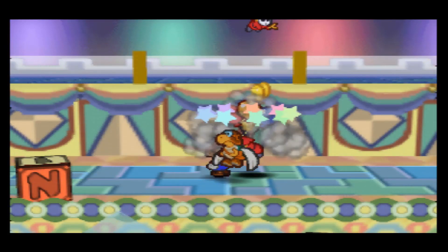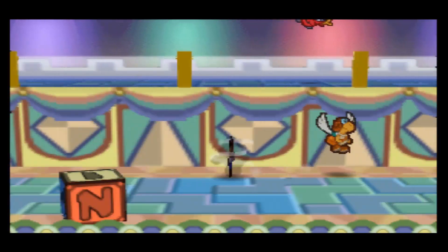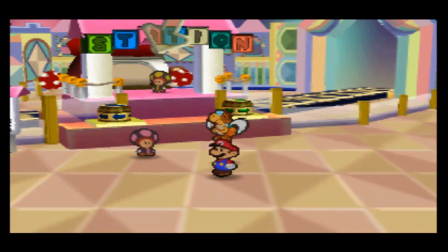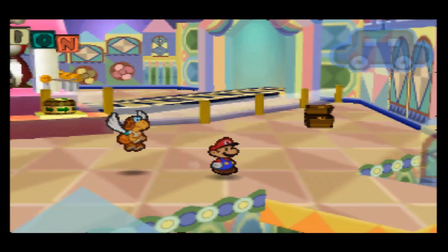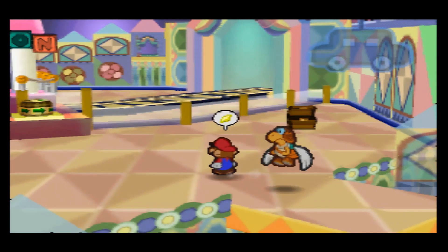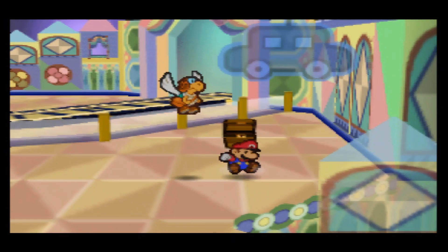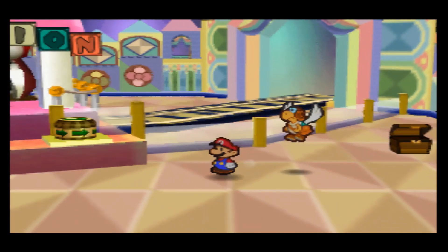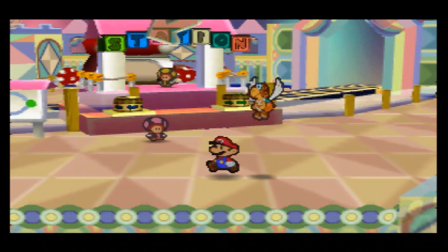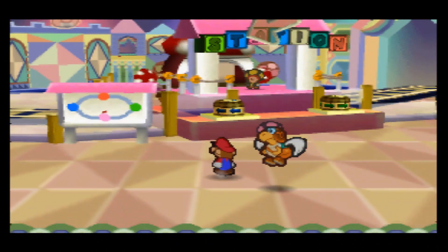The level up will also increase the number of coins you win — a little fortune there! Now let me show you the hidden star piece mechanic. You see how that little panel blinked? If you ground pound certain parts of the ground — specifically the edge of one of those panels — you'll find hidden star pieces. We're going to use this mechanic. We head over to the green station, and by the way, that cookbook we'll give to Tayce T in the next video.